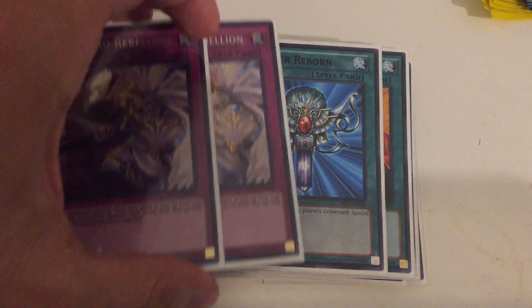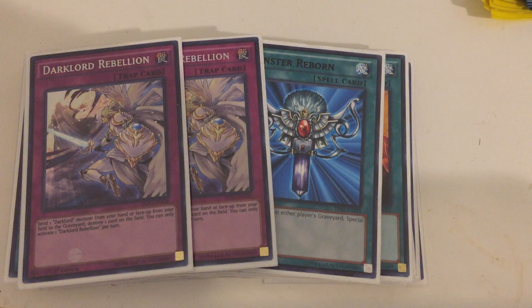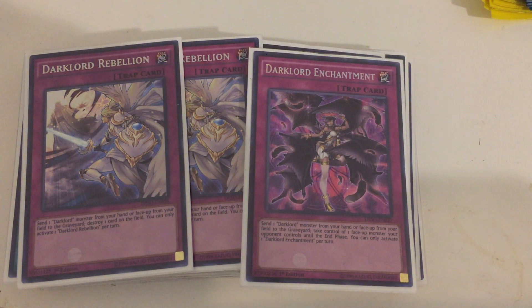Moving on to the trap cards — pretty simple lineup. Two copies of Dark Lord Rebellion: by discarding a Dark Lord monster, you target one card on the field and destroy it — kind of like Raigeki Break, but the real ability is shuffling it back using a Dark Lord's effect to get another pop on your opponent's board. Next is Dark Lord Enchantment — same idea, discard a Dark Lord, except you steal something your opponent controls. You can even activate this on your first turn by sending it to the grave with Foolish Burial Goods and then activating a Dark Lord effect to steal it.